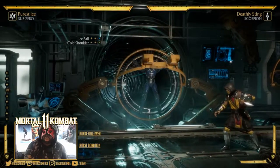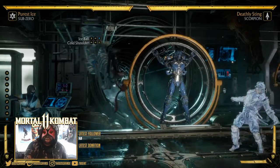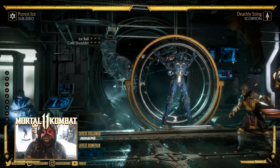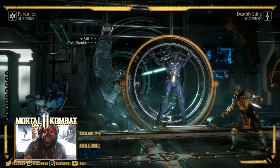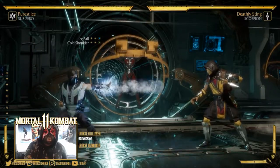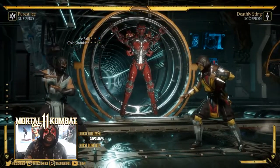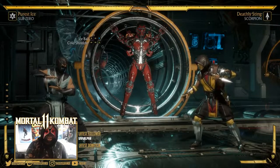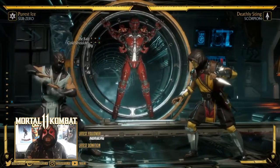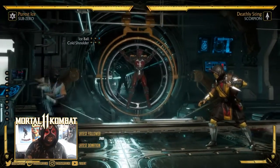If they're zoning you and you don't have any meter and they've got faster projectiles, it's not worth throwing out ice ball raw. But amplified it is worth doing. Only really do it if you're waiting for somebody to get up and you know they're not blocking much. It resets the situation and allows you enough time to get in and punish. It's good — it really pisses people off.